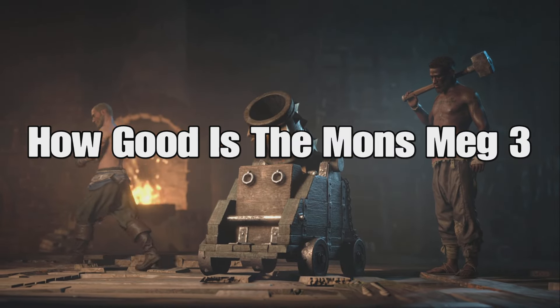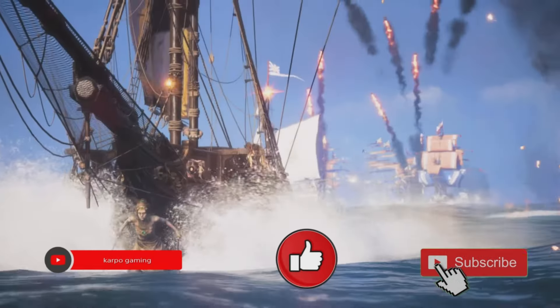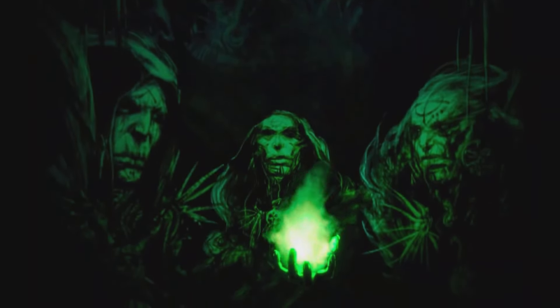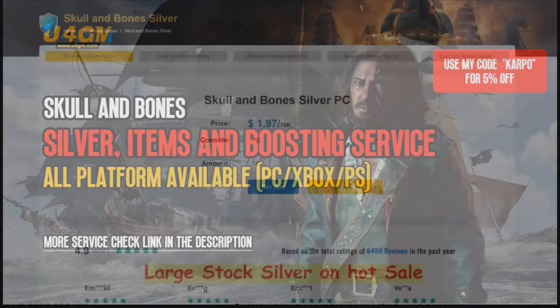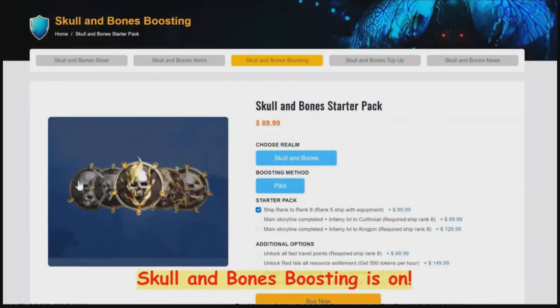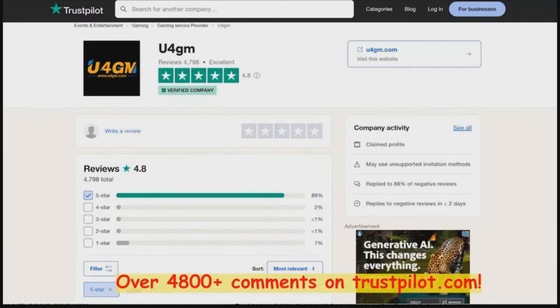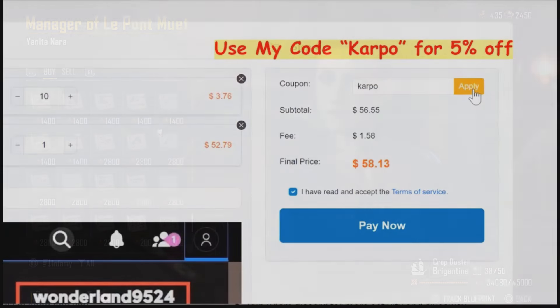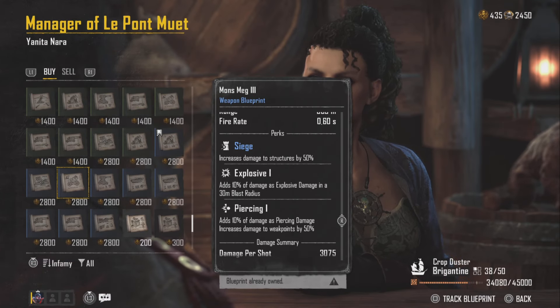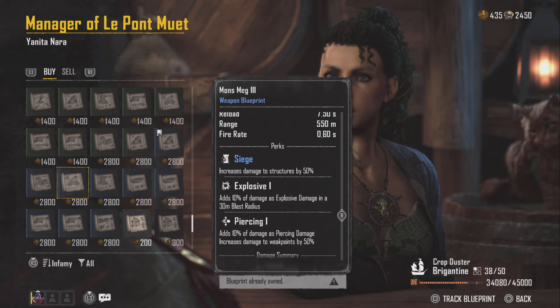How good is this weapon? Well today we're gonna find out right here right now. Thanks for watching everybody — without further ado, ladies and gentlemen, let's get started. But before we do, if you're looking for cheap Skull and Bones silver, items, and more, you can head over to u4gm.com and use the code Carpool to get 5% off.